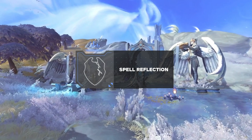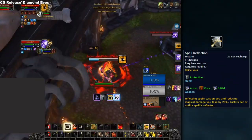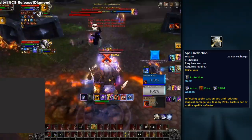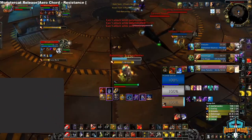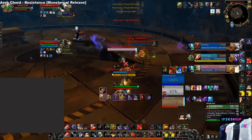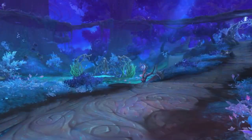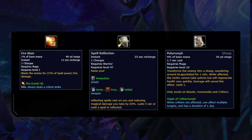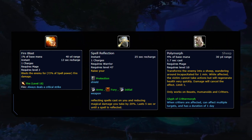Spell Reflect has also been changed from its original form during the last expansion. It's now baseline, meaning an Arms Warrior will have this every game. However, it's been changed to only reflecting one spell, making it much weaker. This means casters can have an easier time getting spell reflection off, making it easier to burst warriors down or land CC on them as well. It also means that players could help take the spell reflect away by using an instant spell on it.